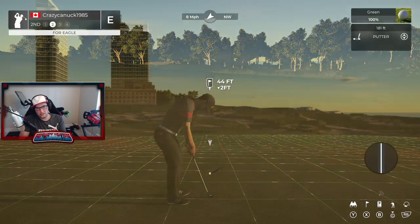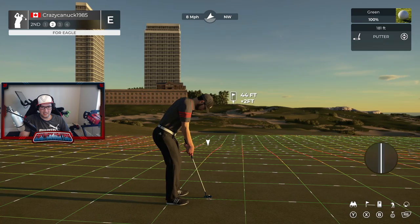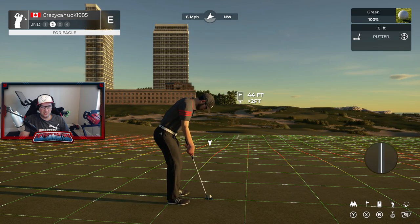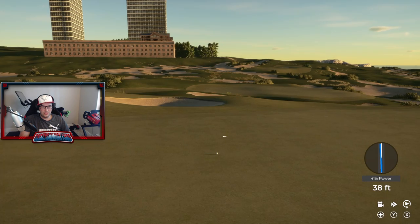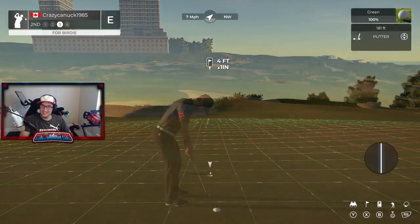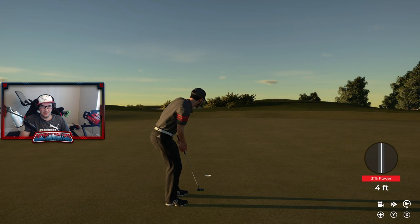So I mean, this is good — you say short par four, I took a chance and hit driver, but I'm kind of punished. Now I've got just a menacing downhill putt here, 44 feet — just going to try to get this somewhere in the right area code. Oh, hit the hole! We called it — we'll take our birdie.